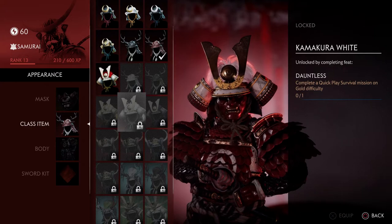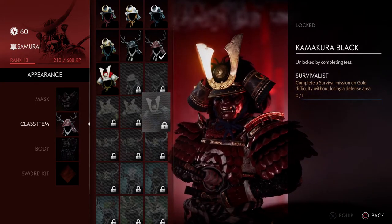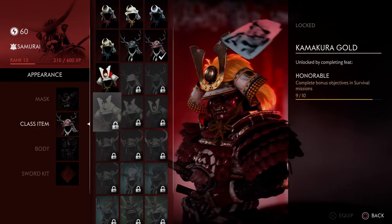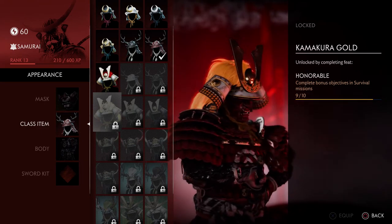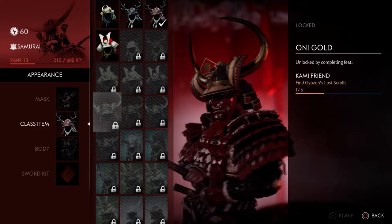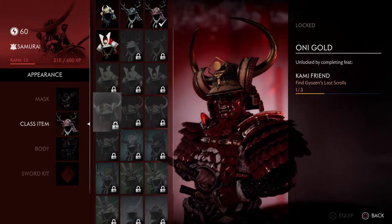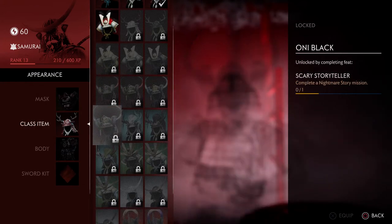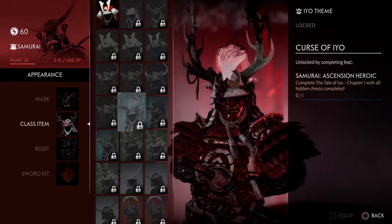Complete a quickplay survival mission on gold difficulty, or complete a survival mission on gold difficulty without losing a defense area. One helmet is basically the Gosaku armor helmet from the base game — at least that's what I thought when I first saw it. Another is Jin's uncle's helmet from the base game, and I really like it.